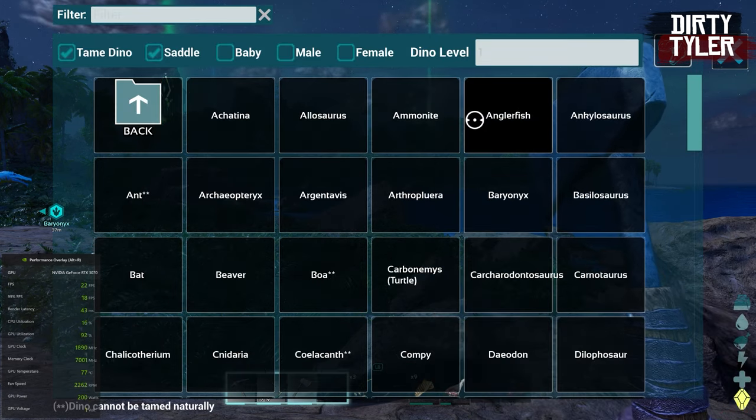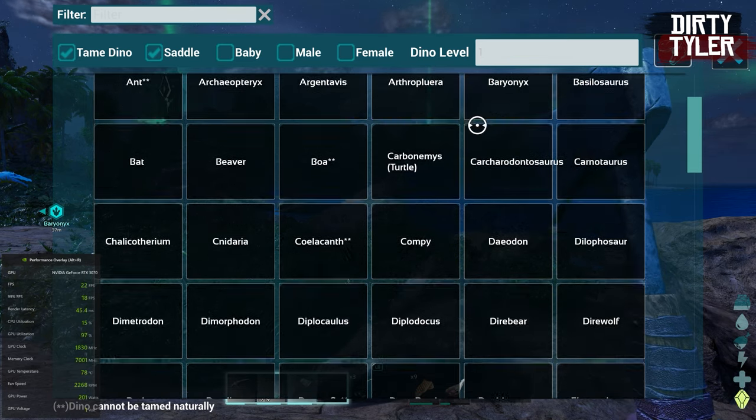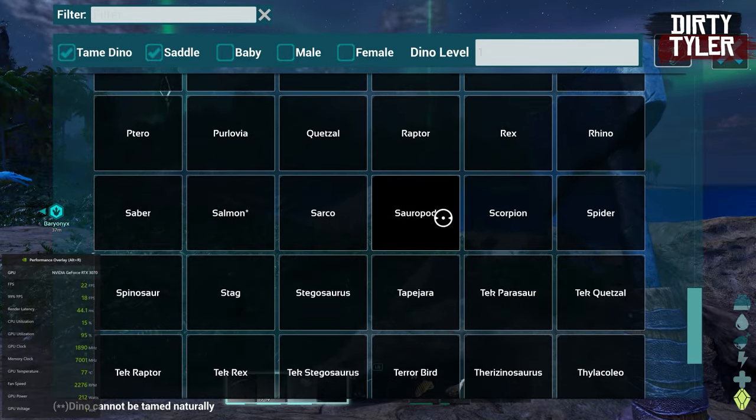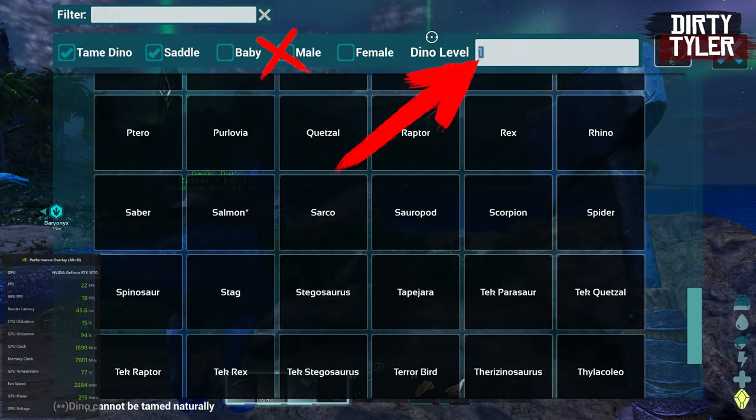This is a huge step up from the admin commands you have to manually type in. As you can see, you can not only easily choose the dinosaur that you want to spawn in tamed, you can spawn in either male or female and input the level you want to spawn in at.